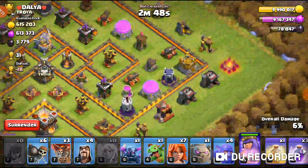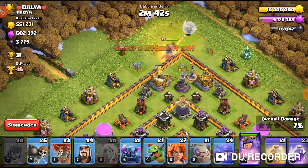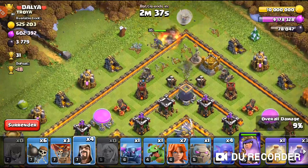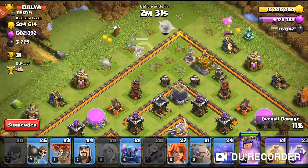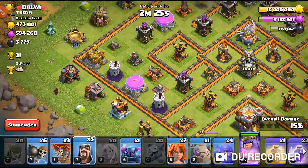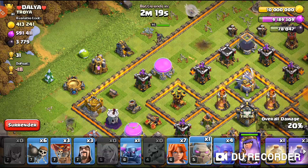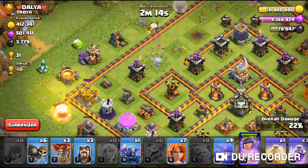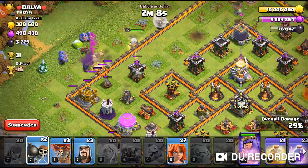We basically want to get as much dark elixir as possible — that is the goal for this free-to-play let's play. Hopefully we can get the Queen up as fast as possible alongside the Barbarian King. I'll try to bring my Queen in, probably just let her keep walking and drop a Wizard over here to help funnel for the main army. The Queen is going to keep walking, and I'll let that Wizard take out the barracks.